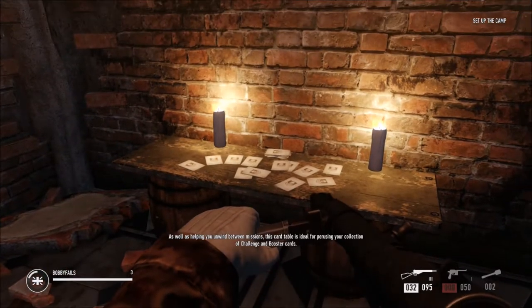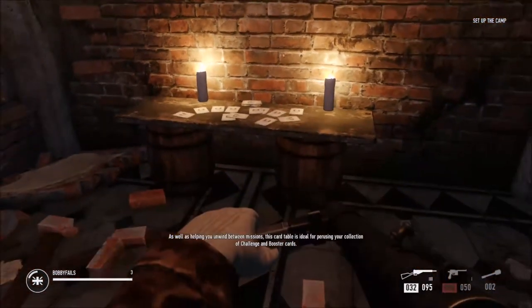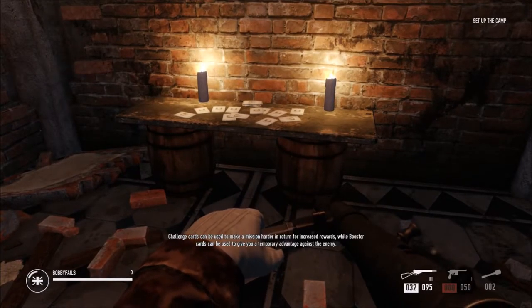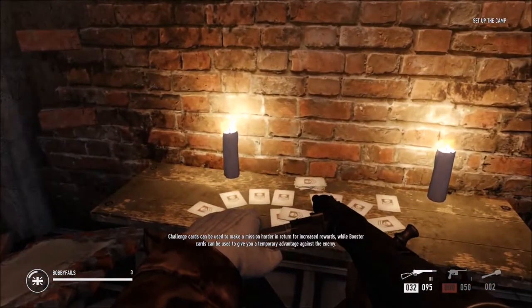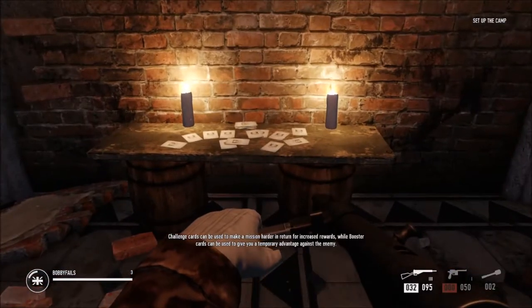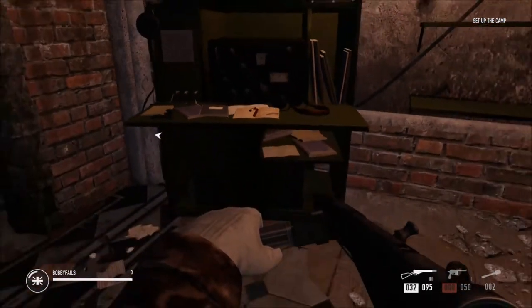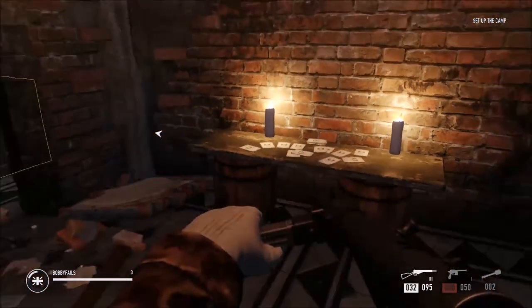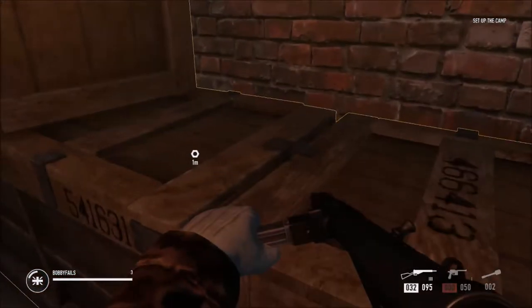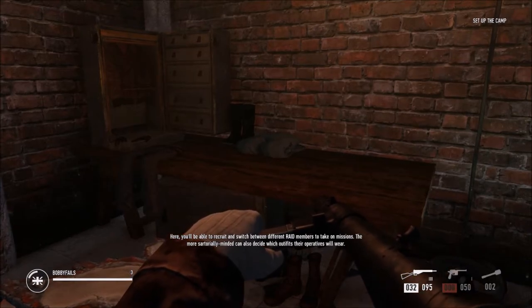As well as helping you unwind between missions, this card table is ideal for perusing your collection of challenge and booster cards. Challenge cards can be used to make a mission harder in return for increased rewards, while booster cards can give you a temporary advantage against the enemy. So far we've basically got a station where you can join up with other people to play missions, and a table where you can select your booster cards.